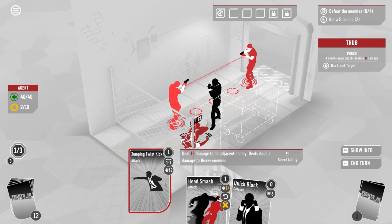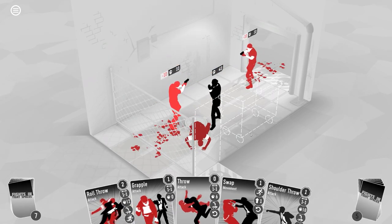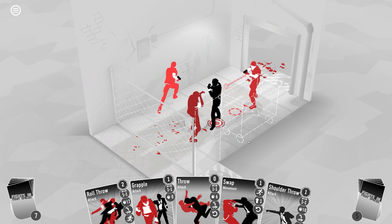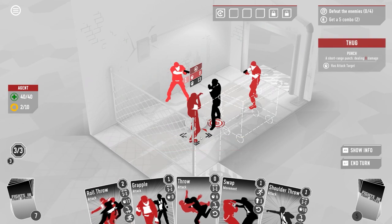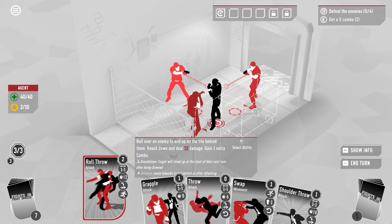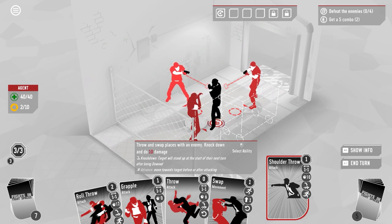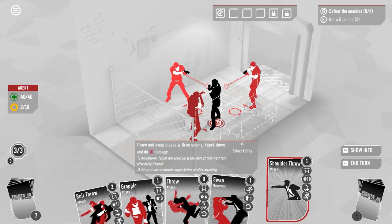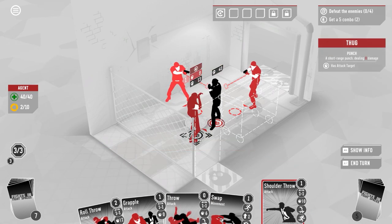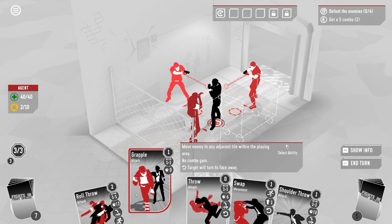In the alleyway, both enemies are going to shoot each other, so I'll just use option play to move away. I tackle one — grab and smash down — then quick block to use the card, and they shoot each other for 10 damage. I consider a roll throw but that leaves one alive. I think about using a shoulder throw to swap places and knock down.